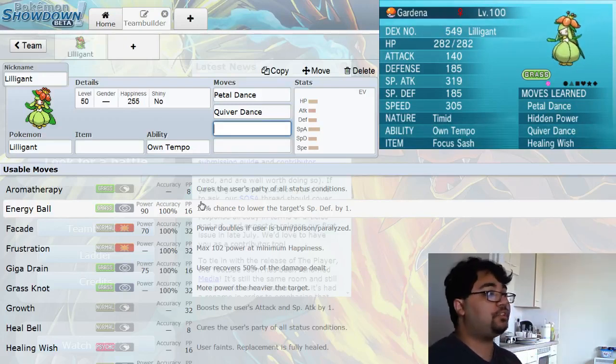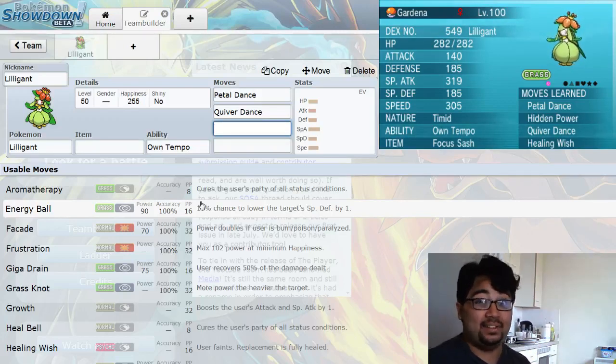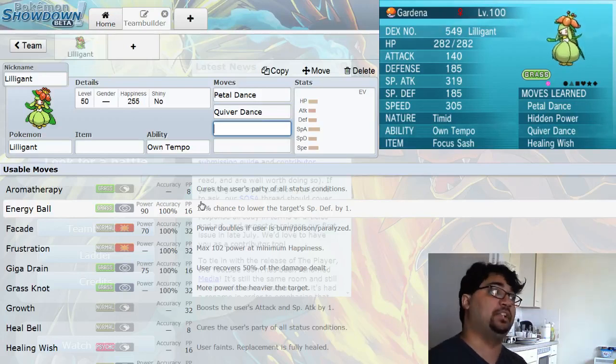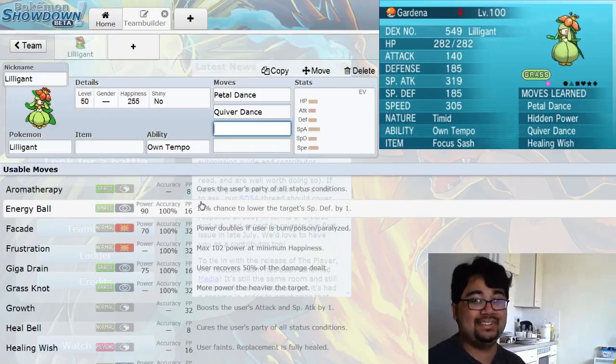Quiver Dance boosts your defense and offense, which is why I said you can use Lilligant as a special wall if you really wanted, and it also raises your speed. Your base speed of 90 isn't the best, but after one Quiver Dance you outspeed a lot of the meta, which is pretty awesome. And your Petal Dance is going to be doing so much more damage, it's not even funny.